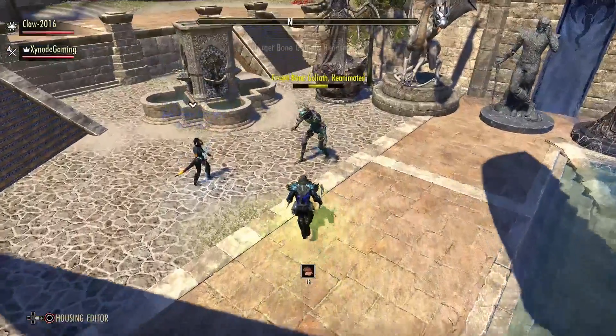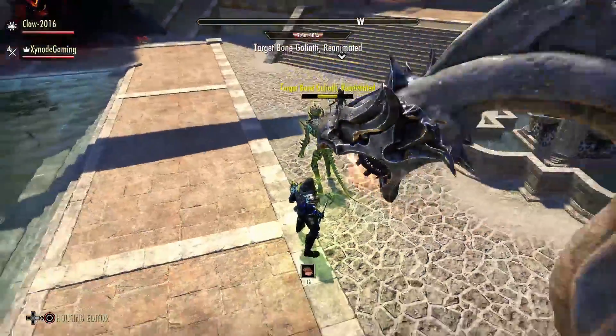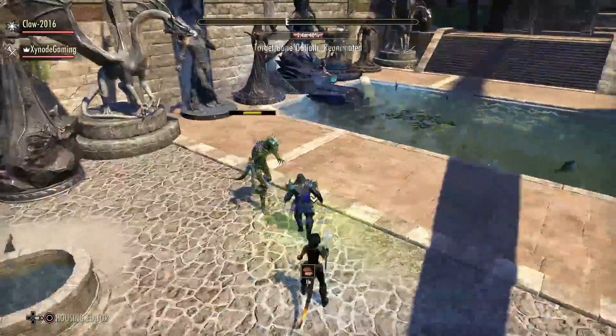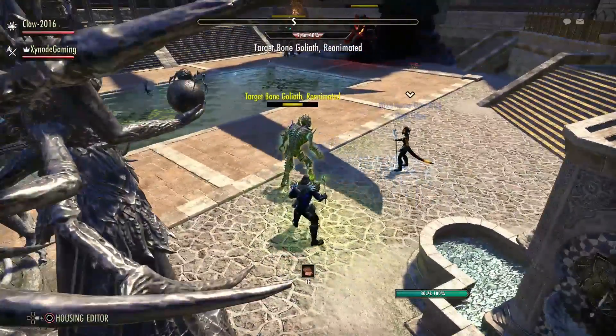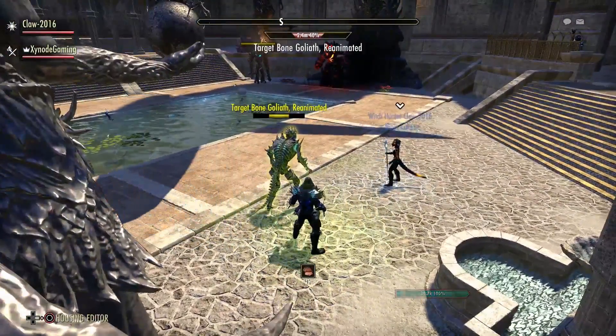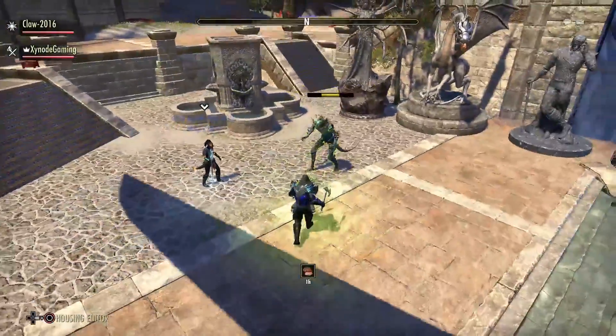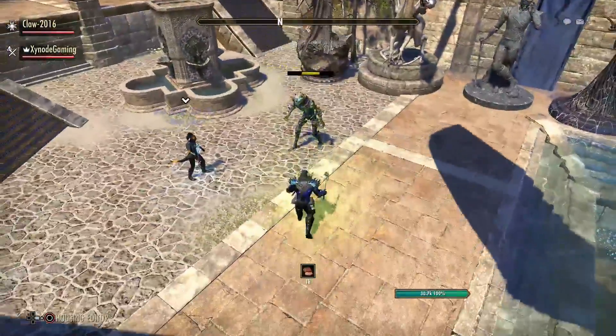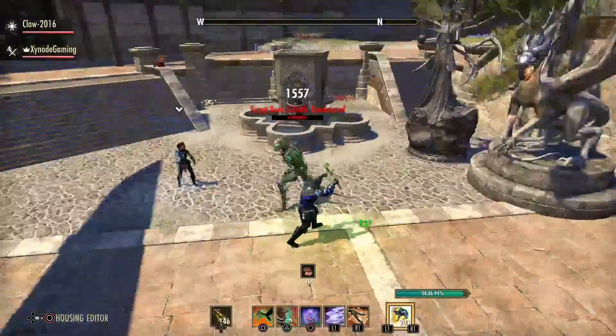Just because a tank takes a Liquid Lightning doesn't mean the DPS should be mad about it, and the tank shouldn't be screaming that the DPS are taking all the spears either. You're each on your own cooldown. If someone takes a synergy here and another one lands over there, that one's on cooldown now and someone else can take it.